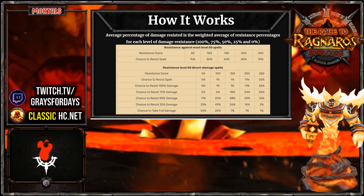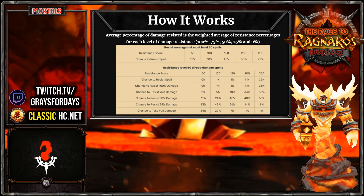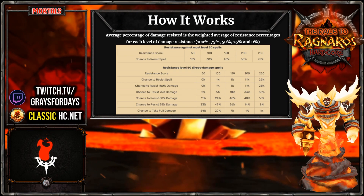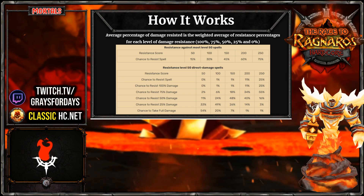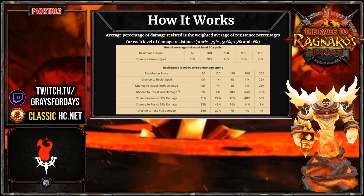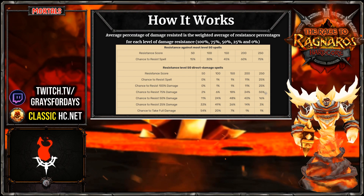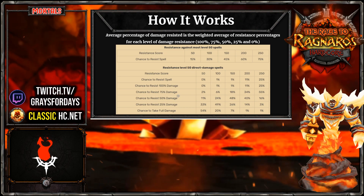The average percentage of damage resisted is the weighted average of resistance percentages for each level of damage resistance. This sheet I found on WoW wiki is against level 50 mobs - I'd like to see a list against level 63 mobs, but this is basically how it works. Even if you have full fire resistance gear, there's always a 1% chance you could take full damage. We're trying to look for the threshold to absorb 75 or 50% damage. With this list, 250 FR against a level 50 mob would add up to about a 70% or 85% chance to take 50% damage or less.